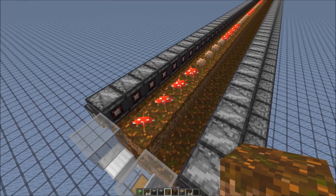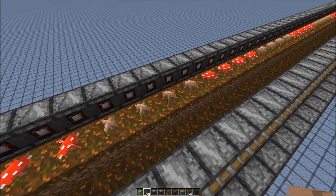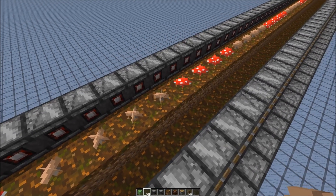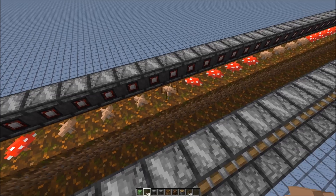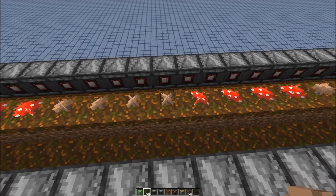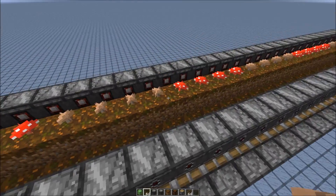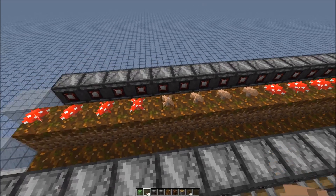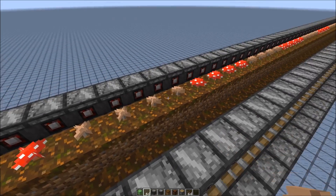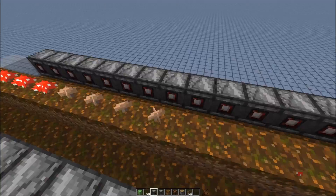The reason I'm alternating between red and brown mushrooms is because of the spread algorithm. Mushrooms check in a 9x3x9 area around them for other mushrooms, and if it finds more than five mushrooms nearby, it doesn't spread. But since there are only four mushrooms, the mushroom can spread. If you take this mushroom for example, it will check four blocks to the side in each direction, and there are no more than four mushrooms in total. So if you want a farm with only brown mushrooms, you would need to leave out that space — you can't have any brown mushrooms there, otherwise nothing would grow.